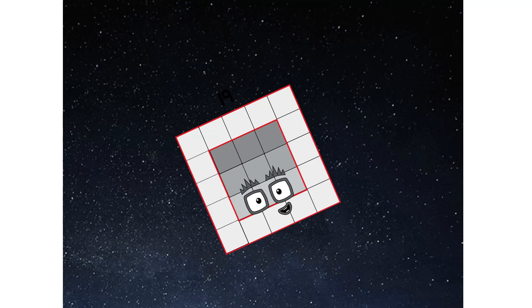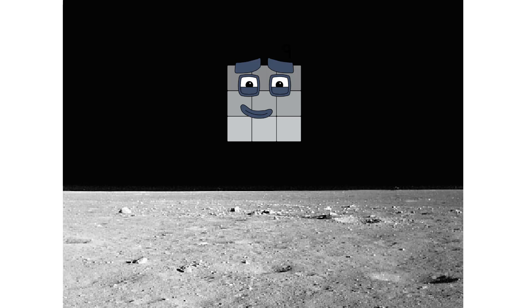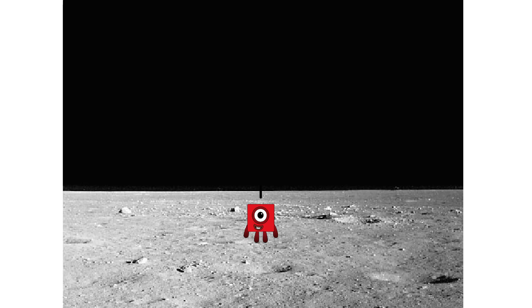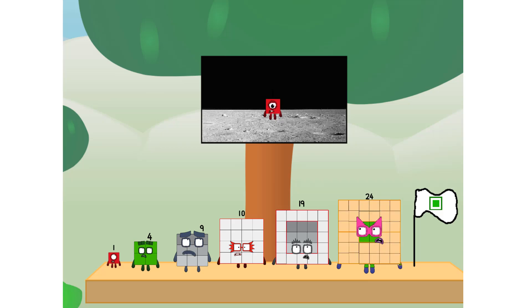Second stage complete. Ah-choo! Entering lunar orbit. Launching Lunar Lander. Ah-choo. The square has landed! We did it! The only thing left now is to plant the square club flag. Numberland, we have a problem — I forgot the flag.